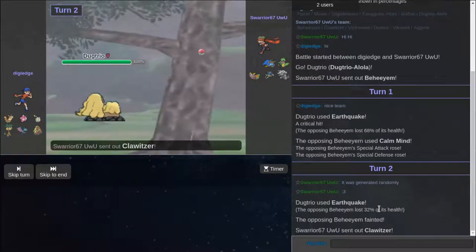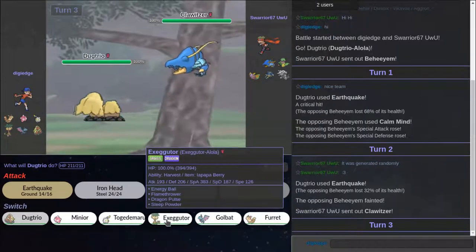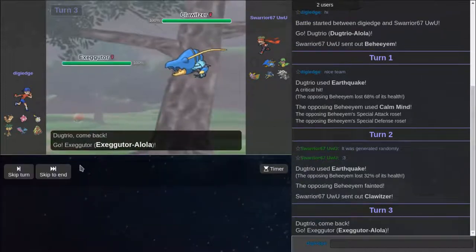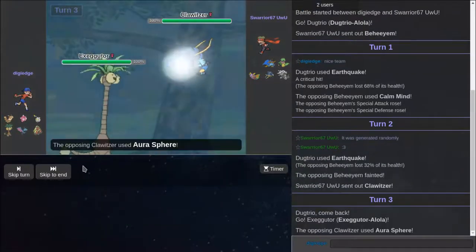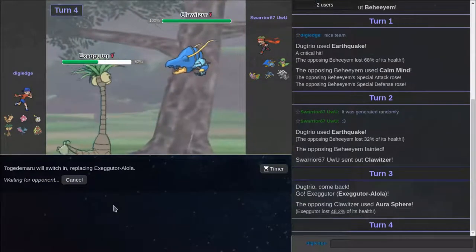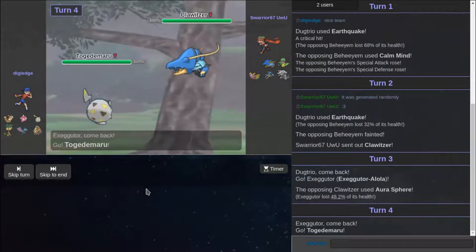Dude, that's an amazing name. I'm going to go out to this, predicting that he's going for a Fighting-type or a Water move. And then I'm going to switch out — okay, yeah, I predicted that pretty well. And then I'm going to go out to Togidomaru and eat up any hit he goes for, or any move he goes for.